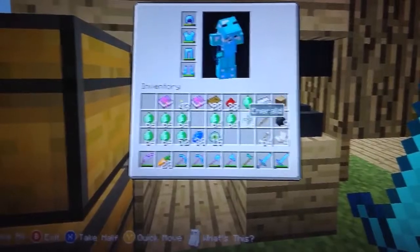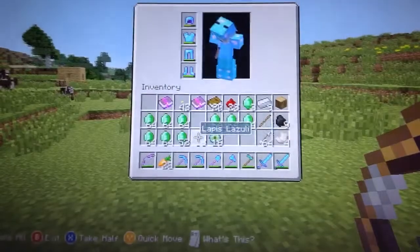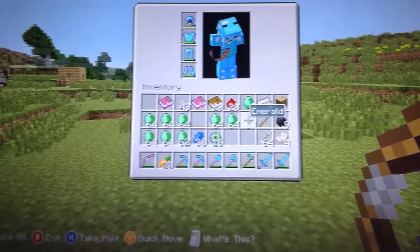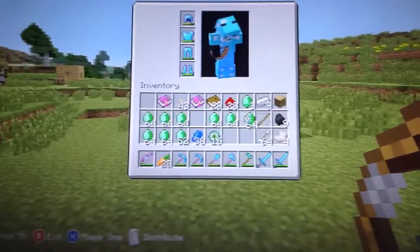The first thing you want to do is go ahead and grab nine pieces of anything — you can get diamonds, emeralds, wood, or anything you want. Just grab nine pieces of it.